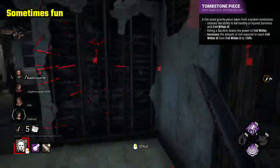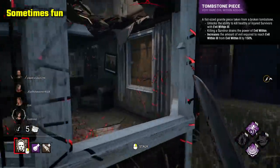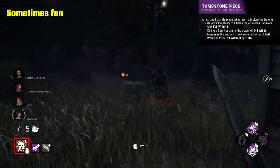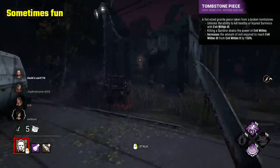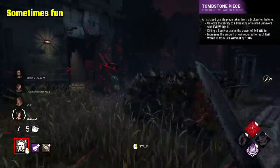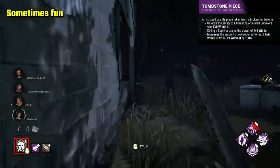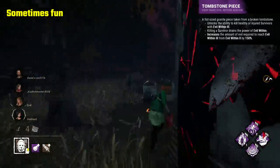Tombstone Piece is the baby version of the full tombstone, except it's quite substantially better. Piece lets you mori survivors the same as the full tombstone, only it takes a lot less to charge it, and once you've done one mori you're kicked from tier 3, unlike the full tombstone's ability to wipe a full team in one tier 3. This add-on is incredibly powerful and allows you to remove a player fairly early into the trial. I wouldn't say it's fun, it's just quite strong. It certainly doesn't feel satisfying as it's largely unearned, and I just feel a bit bad for using it, but I think it's more fun than the ones prior. It doesn't nerf you at least.